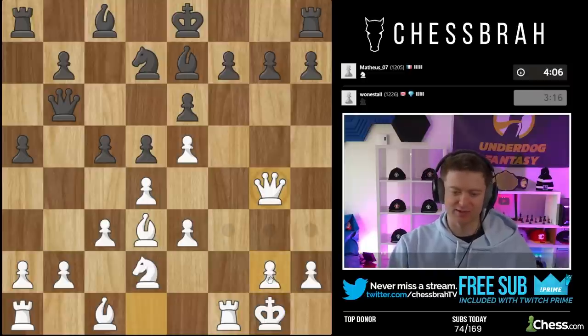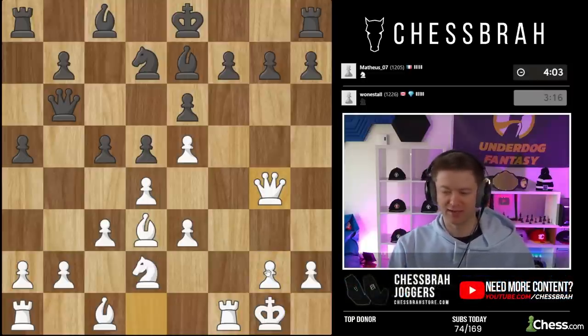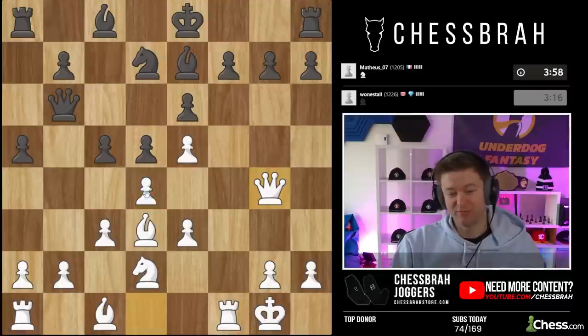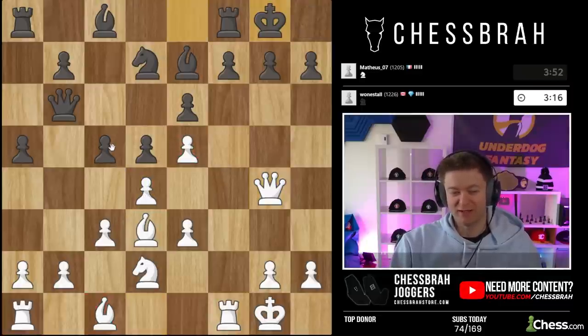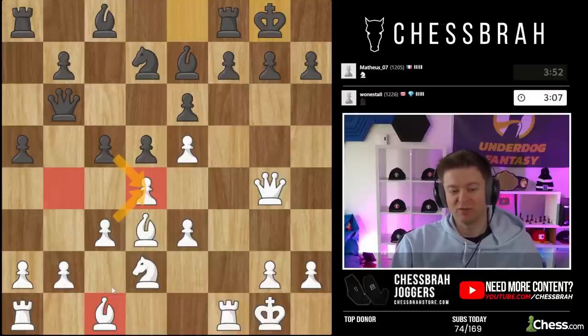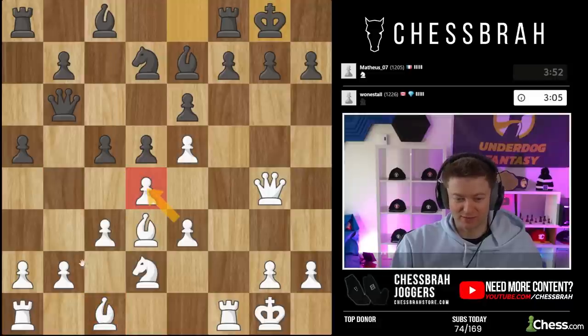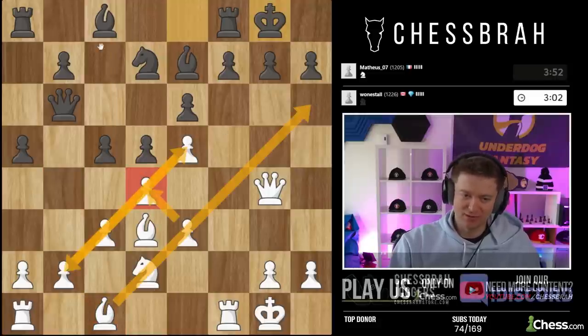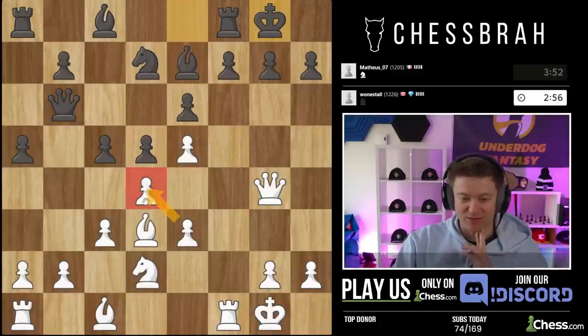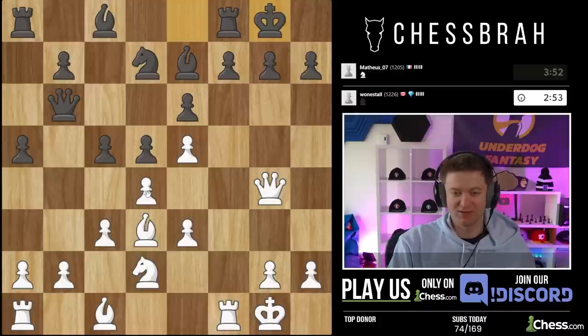King h1 is never a bad move — just to make sure you're not blundering anything. Is it possible to take with the c-pawn? A hundred percent, but we don't want to. I'd rather defend this pawn rather than take this way, because look at my bishop — if black takes and I take this way, my bishop is still blocked. Now he has access to the b4 square and the open c-file. I want to take this way so I have a huge pawn chain, bishop opens up, no open c5, no b4 square. It's just 10 times better to take with the e-pawn.